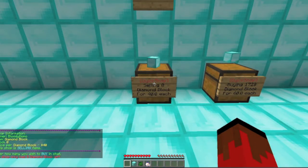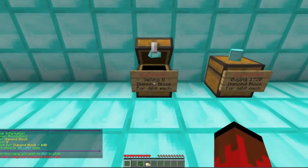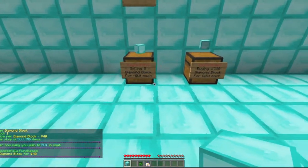So then you can right-click it and enter in how much in chat you want to buy. But the thing is, you have to stock the chest. If I buy one, it says 'purchase diamond block for $40'.